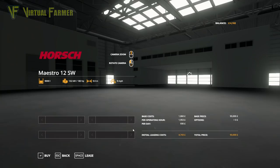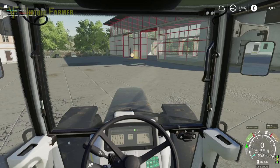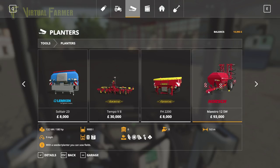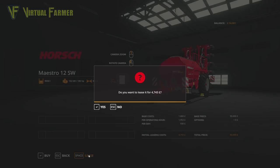Let's lease this — oh, we don't have enough money. We're going to have to borrow some cash to do this leasing. Not a problem; we have plenty left, so I'm going to borrow £10,000 because we also need to fill this up with seed. Let's lease it now — there we go.